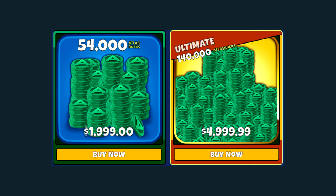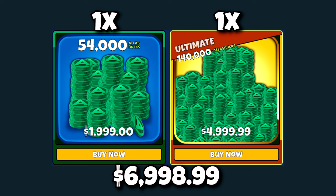Editor's note: there is now an even bigger package for US players — the $49.99 / 140,000 Atlas Bucks package. So actually, it's even easier now. You just take one $49.99 / 140,000 Atlas Bucks package plus one $1,999 / 54,000 Atlas Bucks package, and that's it. You get about 2,250 Atlas Bucks extra, and it comes out to $6,998.99 — cheaper than the previous algorithm. So it is even cheaper now to get to the late game for a US player.